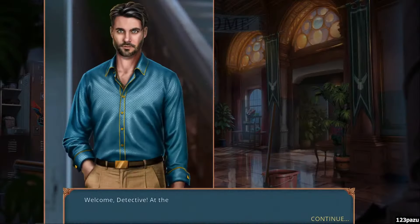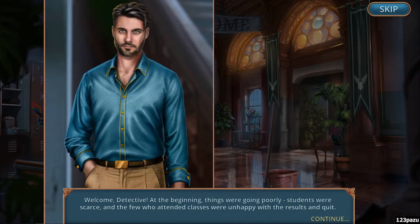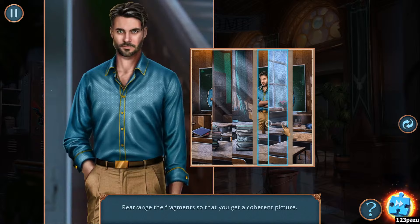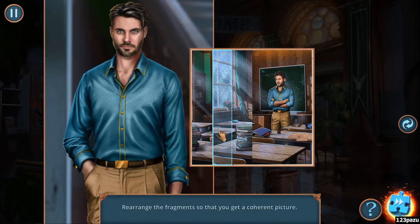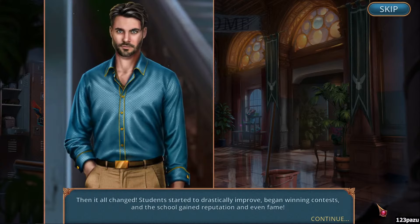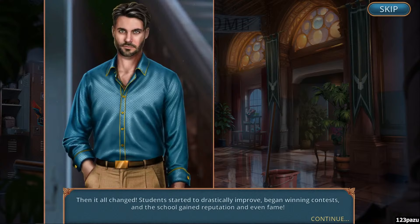Hello. In the beginning things were going poorly. Students were scarce and the few who attended classes were unhappy with the results and quit. I can see that from the photo — that female student of yours wasn't very happy. Then it all changed. Students started to drastically improve, began winning contests, and the school gained reputation and even fame. I think they have done a deal with the devil again — they raised spirits, they summoned the spirit.